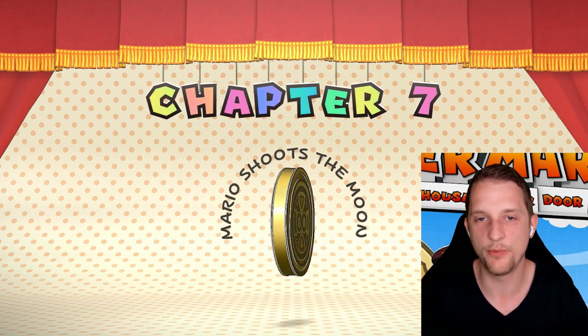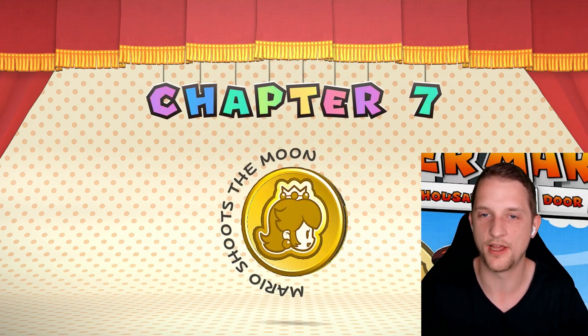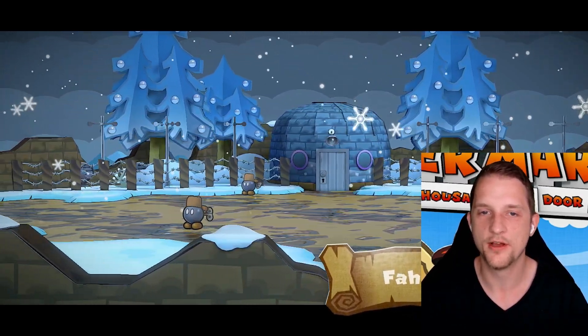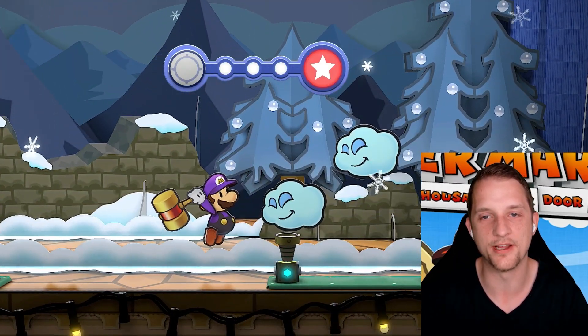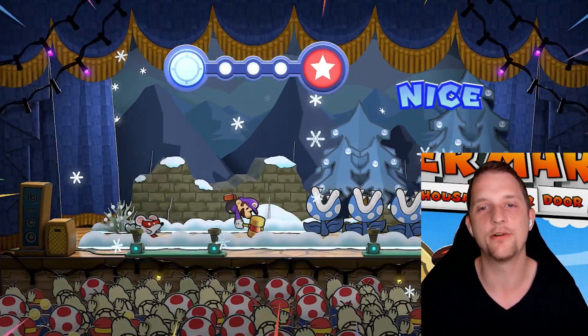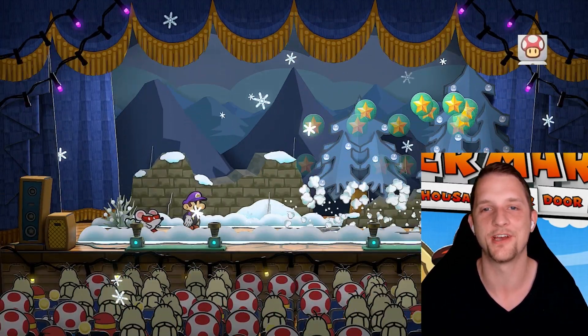Hello, my friends! Today we will start chapter 7 and visit Far Outpost to find a way to get shot to the moon. Take your chance to have a look at our insane Danger Mario damage build as well. Please enjoy the video and subscribe if you want to support the channel.